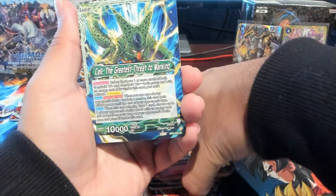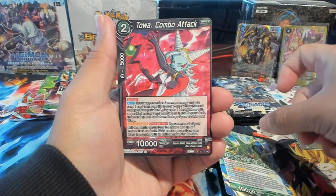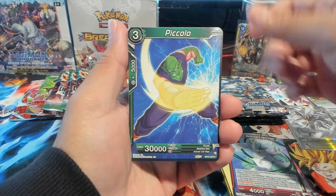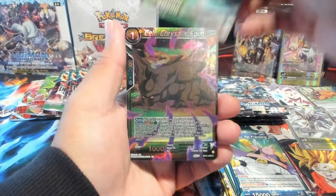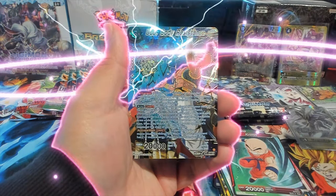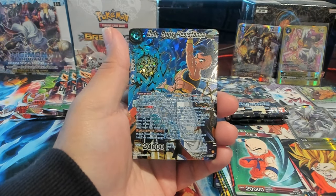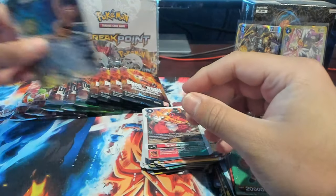We have Cell — greatest threat to mankind — we have Toa Combo Attack, a Krillin, Jaco, Nicki, Piccolo, Son Goku, Spy Robot, Mr. Boo, Krillin, Cell Chrysalis Four. And just like that, we have an SPR Oob Body Resistance — man, this is nice!